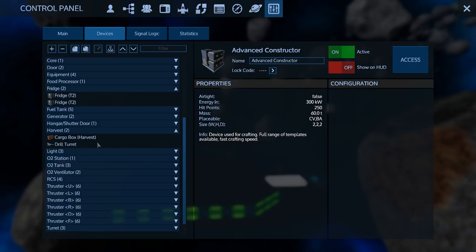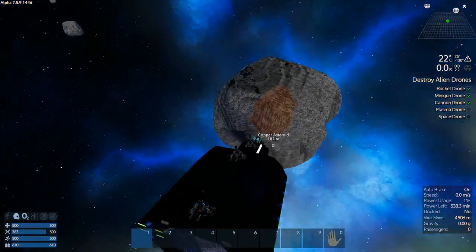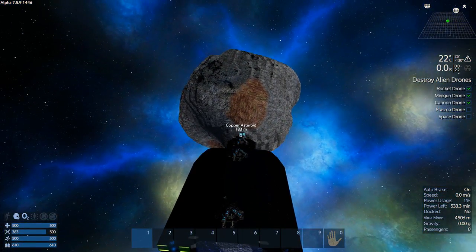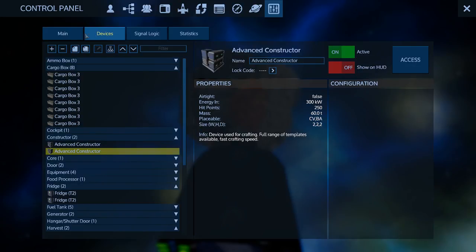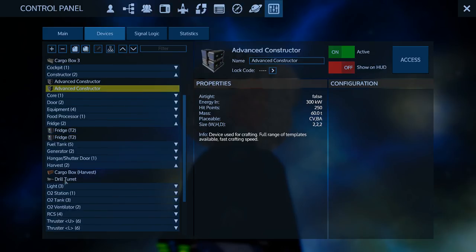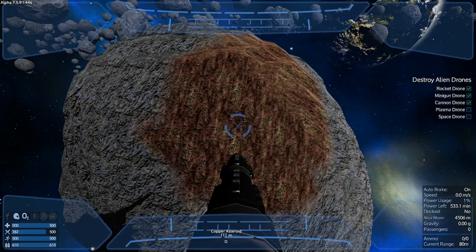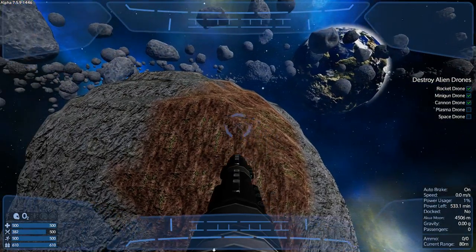I've seen it happen - I've seen people do it many times. It's actually quite funny. So let's go back into our control panel, into our devices. It should be part of our harvest group. Yes, there it is - drill turret. We're gonna jump in.